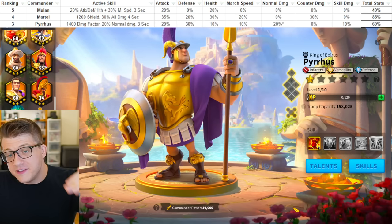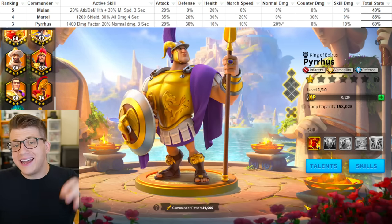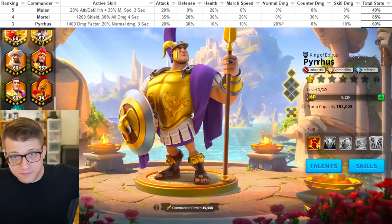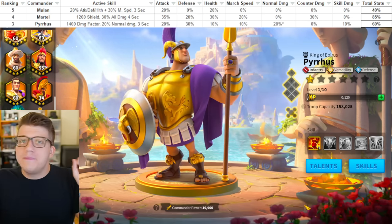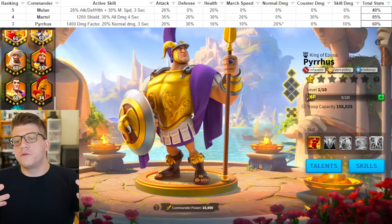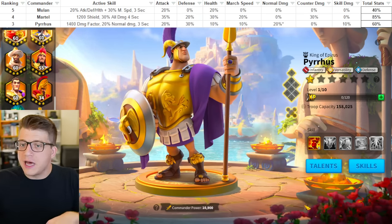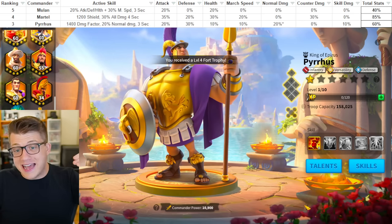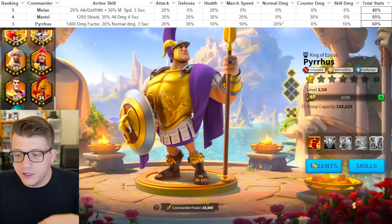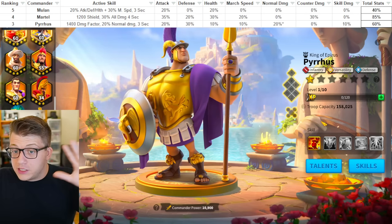Moving on to number three: Pyrrhus. This is actually the latest and greatest gold key commander to come into the game. Numbers three and two can be interchanged depending on what you're looking for, so you could definitely make the argument that Pyrrhus falls into the number two slot — I'll explain why I chose him as number three when we get to number two. But unlike Charles Martel, Pyrrhus actually does a lot of really interesting things for infantry.